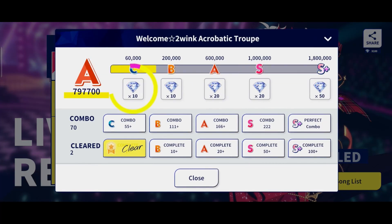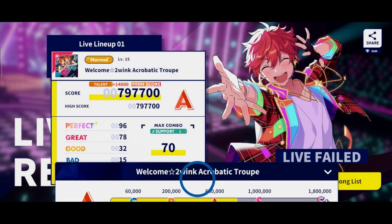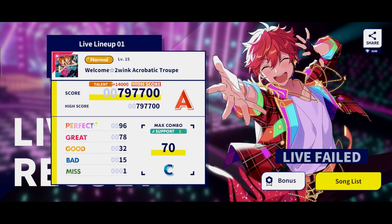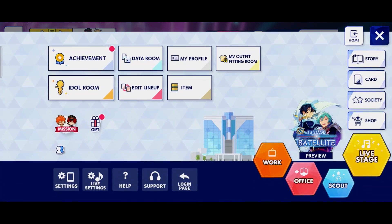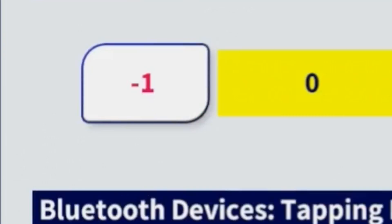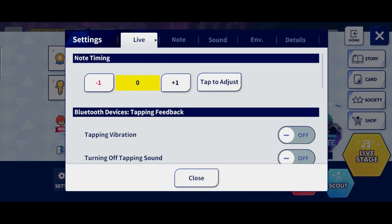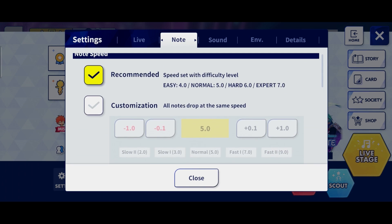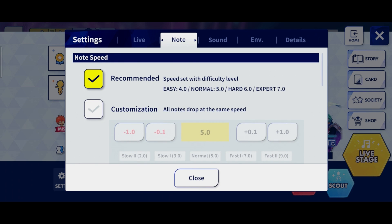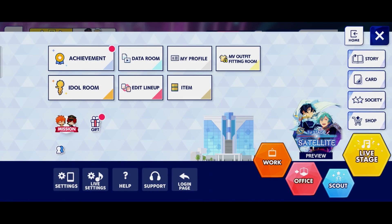I sadly didn't even clear the song, so yeah I have a lot to learn. But hey, I'm having fun and that's all that matters. Now if the gameplay feels either too slow or too fast, have no fear. If you tap the menu button top right and then the live settings button at the bottom, all of this can be adjusted — including calibrating your notes to the speeds and even customizing the look of the notes themselves. There's a lot to do here if you're feeling like customizing your gameplay experience from the default.